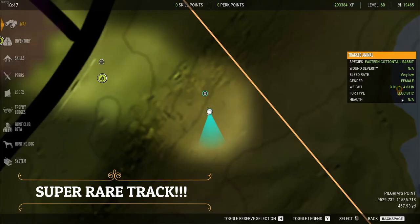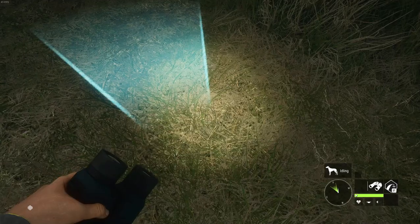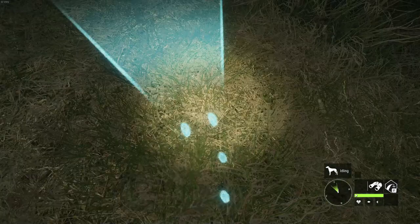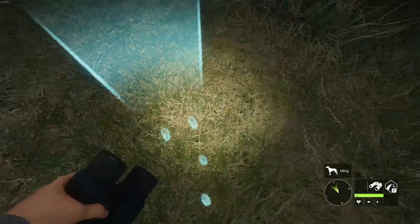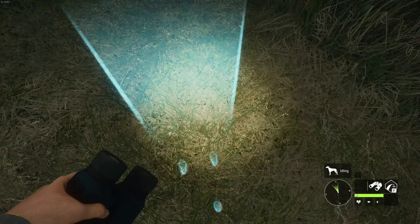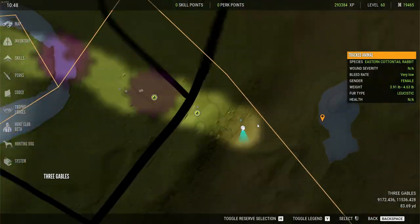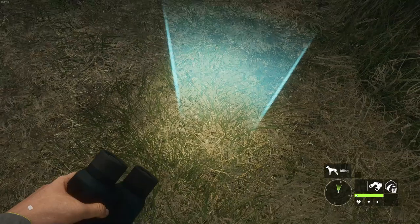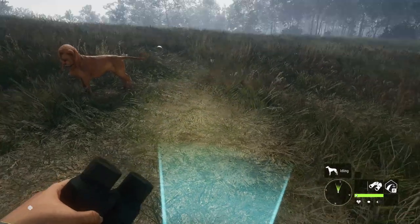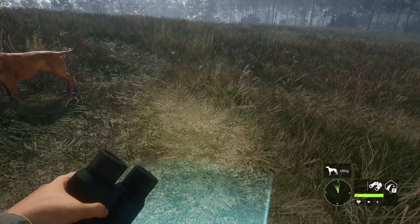I just found a leucistic max weight estimate female eastern cottontail rabbit track. I just got done recording the part for the end of this video, but this is actually gonna come first because I'm gonna go ahead and squeeze this one in here. I did not expect to find another one - this one is actually three to almost five pounds. I want to find this thing and I really hope it's a super rare.